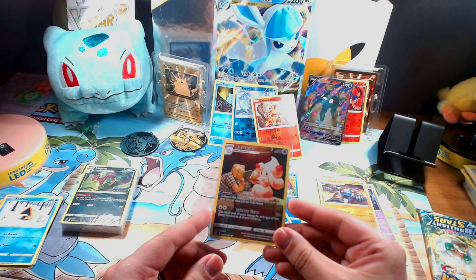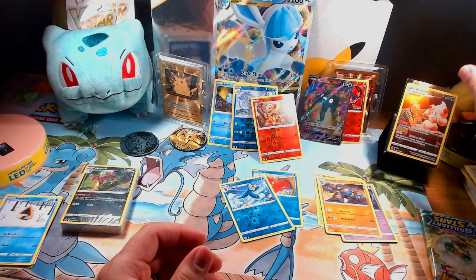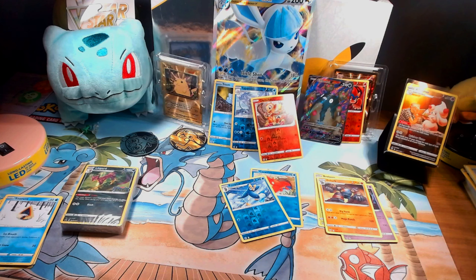I think it's with the owner of the shop — that's nice. Put that up to the side, it's a nice little hit here. One last pack to go — can we get ourselves a V or a V-Star? That would be huge.